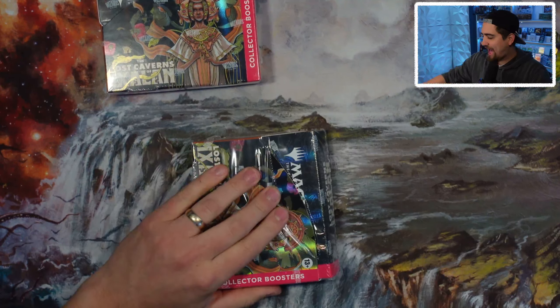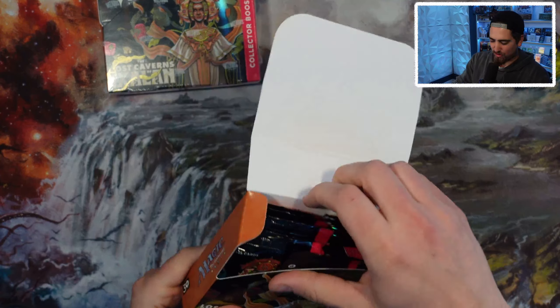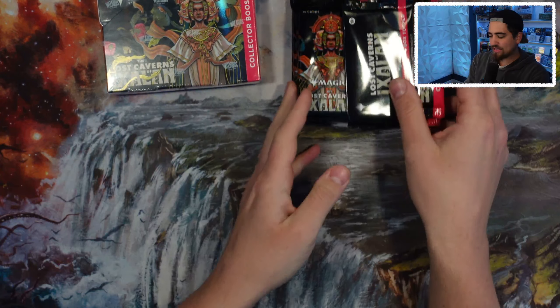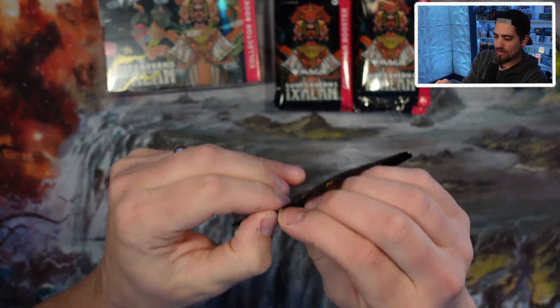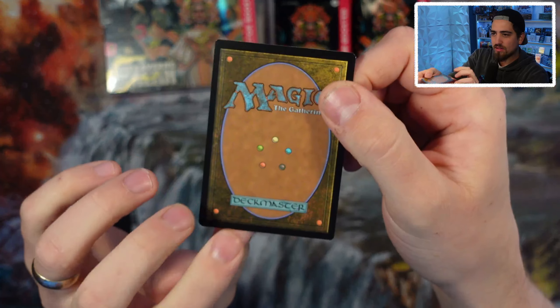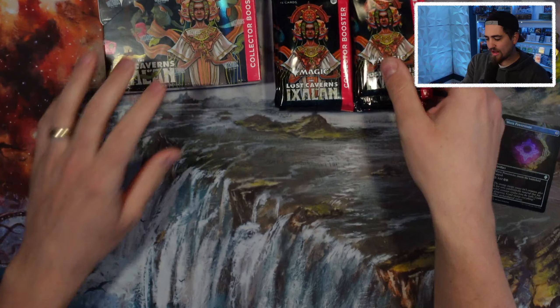We're opening Lost Caverns of Ixalan — we've got box toppers, amazing cards, Cavern of Souls, Mana Crypt — it's crazy. Let's get right into the foil Treasure Trove box topper. Here we go — what's it going to be? Oh, a Worn Power Stone. Not the best one you could have done, David. Not the best.